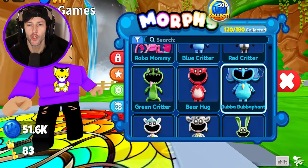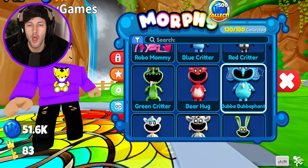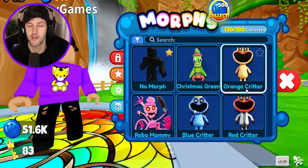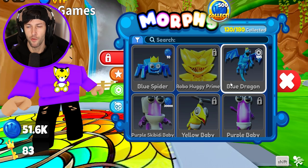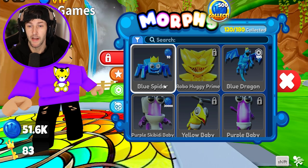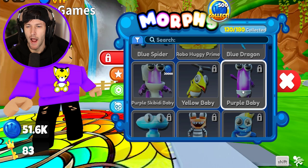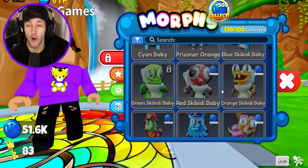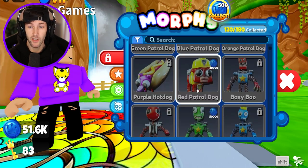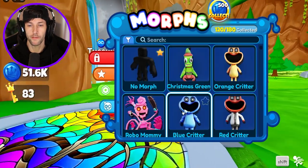It says that there's a huge update. So last time we had the Smiling Critters right before Poppy Playtime Chapter 3 came out, but what are the brand new morphs? We got the Spider, Blue Spider, Robo Huggy Prime, Blue Dragon, Skibidi Toilet, Rainbow Friends — what? Patrol Dog? There's got to be like 20 new morphs in here.